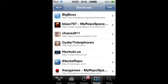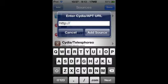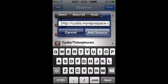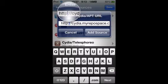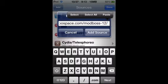You're going to go to Cydia, Manage, Sources, press Edit, Add, and then I already copied this so I'm just going to paste it on. But the link will be in the description if you guys did not see it, so I'm going to just read it really quick: cydia.myrepospaced.com/modboss-12/